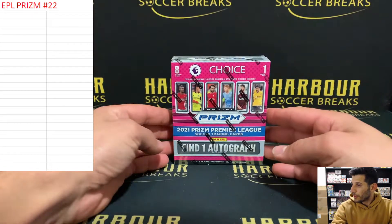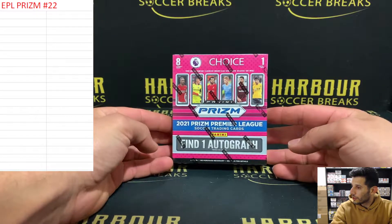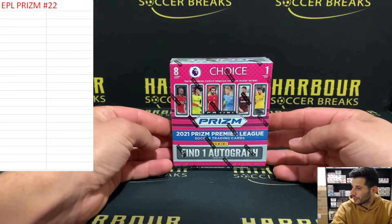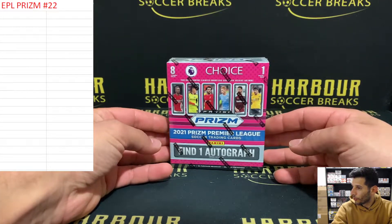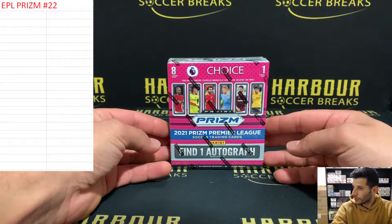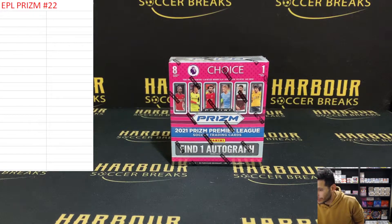What's up everybody? Serge from Harbour Soccer Breaks. We are doing one box of 21-22 EPL Prism Choice. This is a one box random team break. Before we get into the randoms for the teams, we've just got to do a filler. We're going to go to the randomizer right now and see who gets spots in the mains.